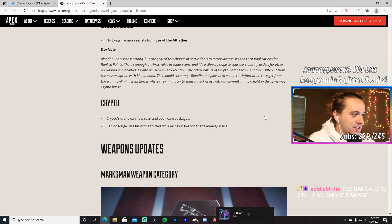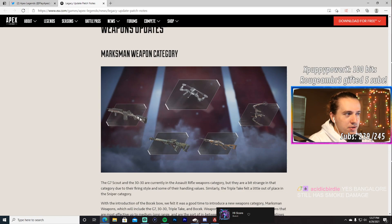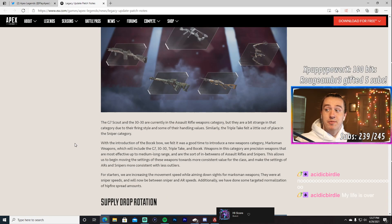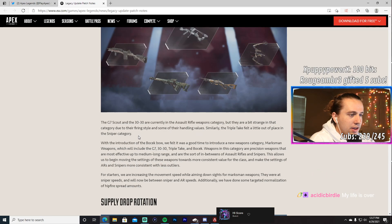Weapon updates: a new Marksman weapon category now includes the G7, Bocek Bow, Triple Take, and 30-30 Repeater. The G7 and 30-30 are moving out of the assault rifle category. Movement speed while aiming down sights for marksman weapons has been increased — they were at sniper speeds and now they'll be between sniper and AR speeds, which makes sense since these really aren't snipers. There's also targeted normalization of hipfire spread amounts across the category.